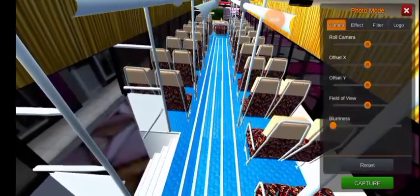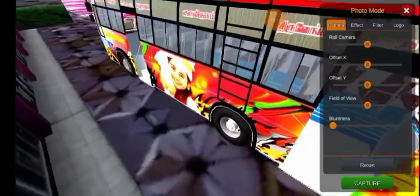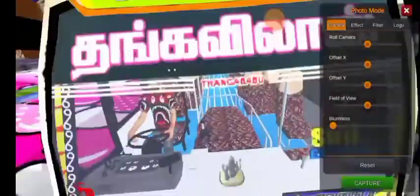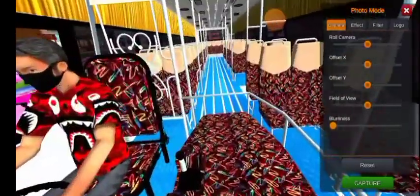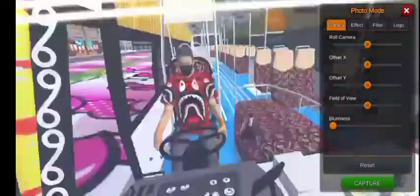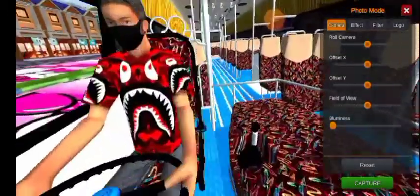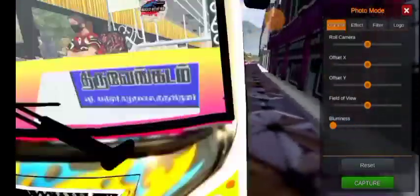You can see the interior. There are seats. There are buses. There is a desk board. You can see the gear. The driver. The Asokal Island steering. You can see the map. You can see the camera. There are two photos.